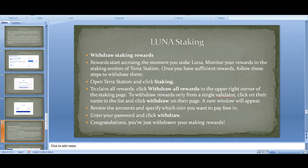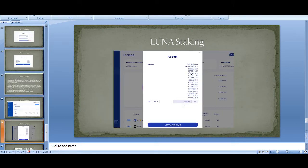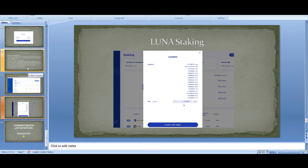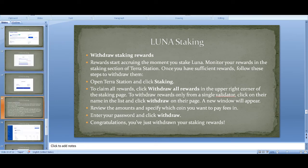Withdrawing your staking rewards: rewards start accruing the moment you stake. To claim them, go into staking, click 'Withdraw All Rewards,' review the amount, specify which coin you want to pay fees in, enter your password, and click 'Withdraw' — congratulations, you've withdrawn your staking rewards. You can also confirm with a Ledger. Remember there is a 21-day unbonding period, which is still valid for Terra 2.0.